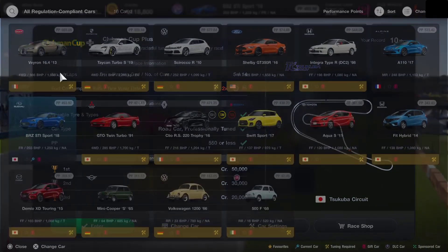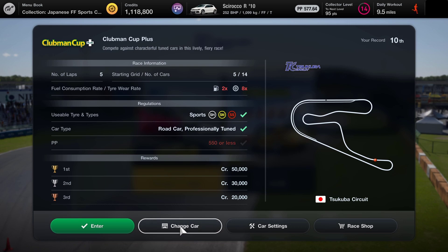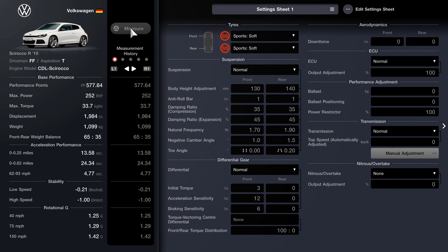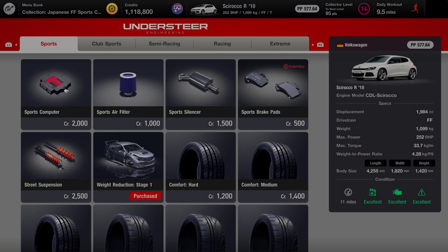My Taycan is just going to be far too fast, and so is the Veyron. I think I might go for the Scirocco. The PP needs to be 500 or less — if I go to the detailed settings we are currently sitting at 577. So if we come out of here and go to the tuning shop for the Scirocco — the other two cars are going to be way too fast.